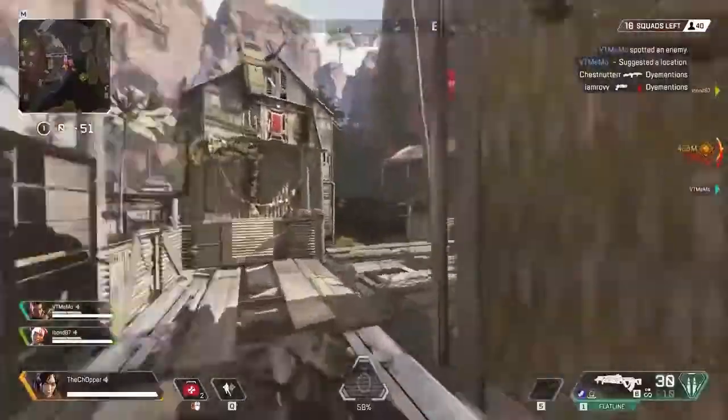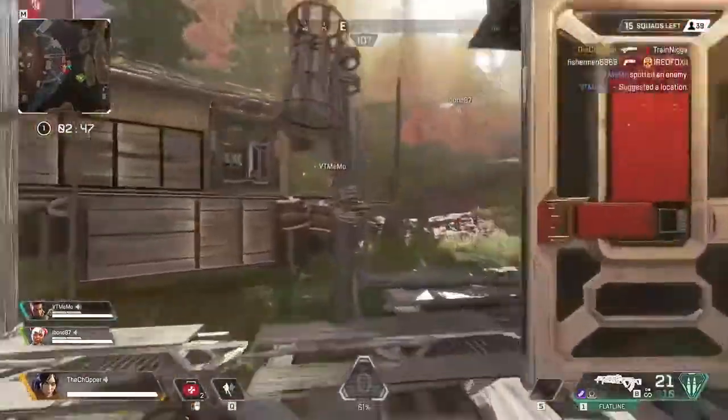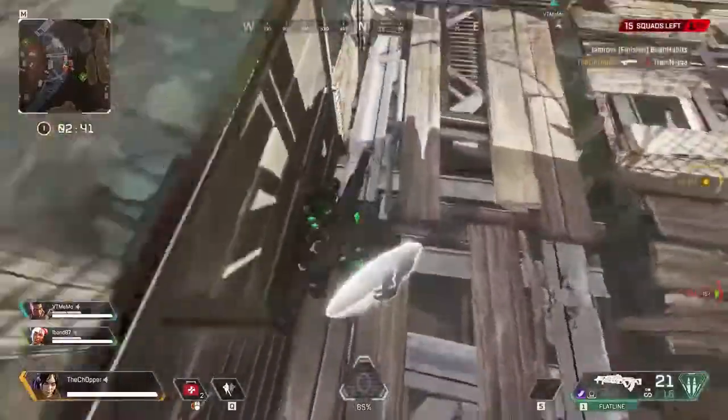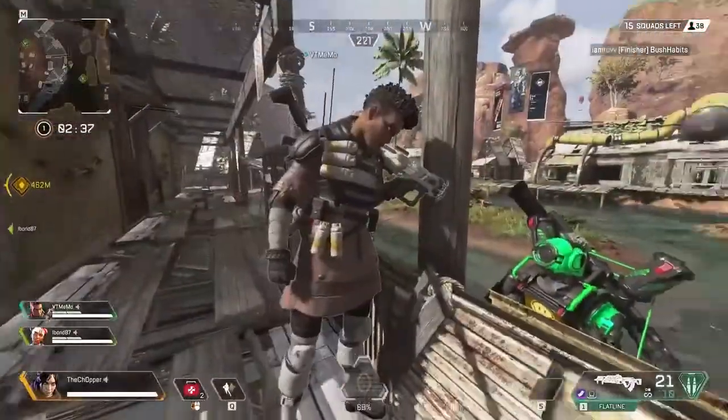Some ultimates require more forethought — like Wraith's portal and the care package. For those it really comes down to communication with your team about when and how to use them. The better you get into the habit of using your abilities, the better you'll perform overall.